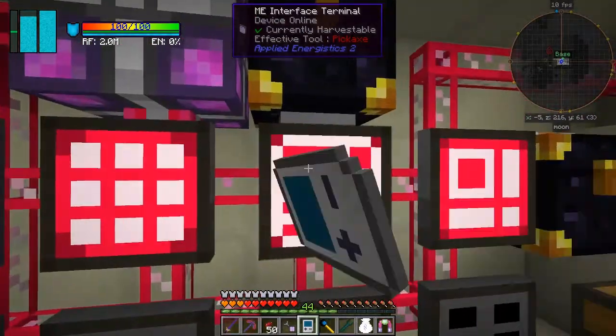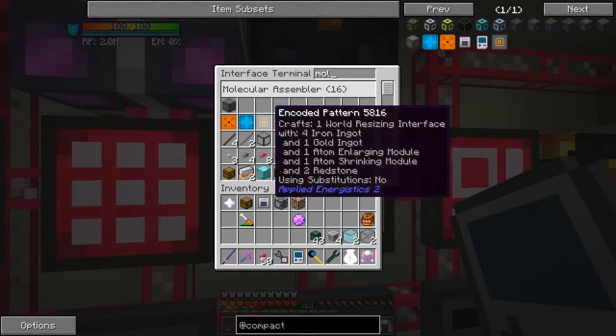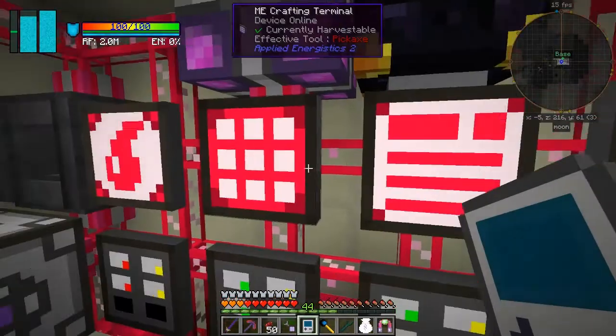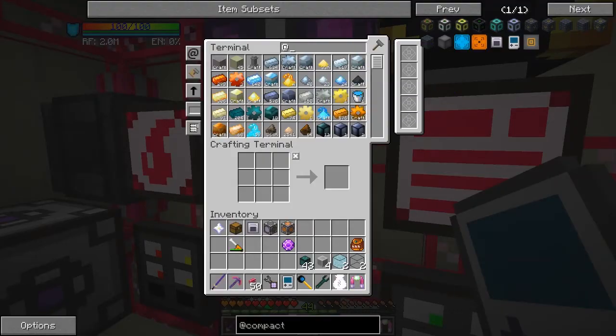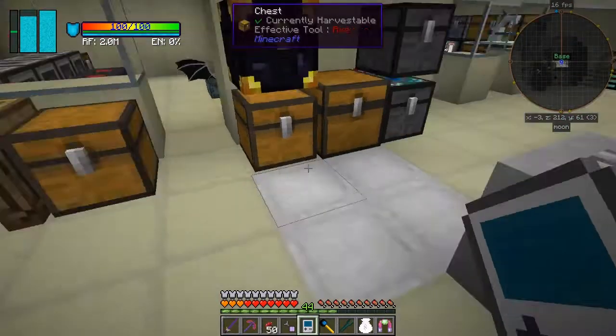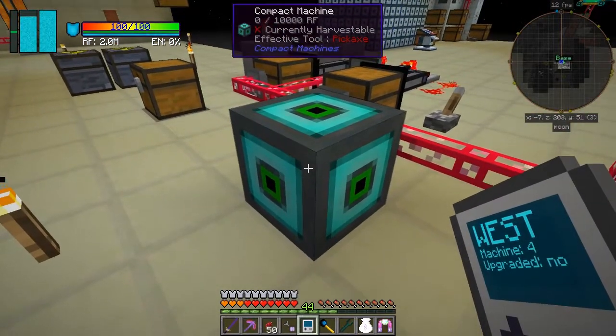I can come along here to the ME interface terminal and type 'molecular assembler'. You'll see I've now got 16. You can see the items I've put in, and the other ones are also here. Let's craft one of these world resizing cubes. I've actually made six of these. Now what I can do with this is go back into that machine.